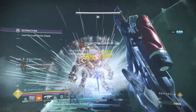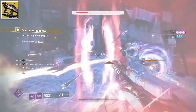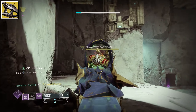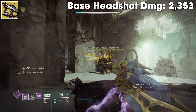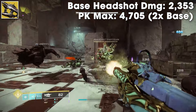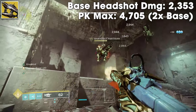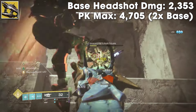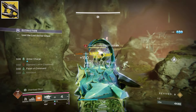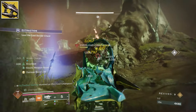Our last exotic SMG to test is Osteostriga. I tested to see if the poison ticks built towards and gained the bonus damage from Peacekeepers, and I'm 99% sure the answer is no. Base headshot is 2353, and max damage with Peacekeepers is 4705. The one good thing about this SMG is that it can overflow the magazine if you kill enemies with the poison. Osteo feels the weakest out of all the SMGs when paired with Peacekeepers, but that doesn't mean it's bad — you're still going to frequently get up to 2x normal damage. The other SMGs just seem to take advantage of the Peacekeepers perk better than Osteo.